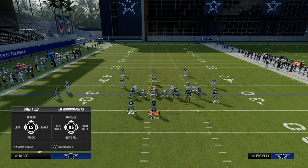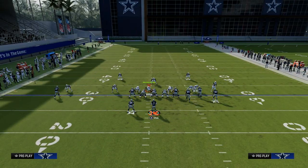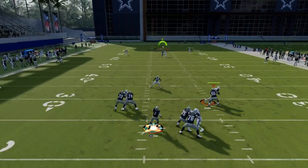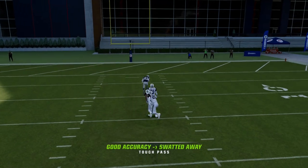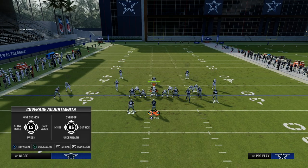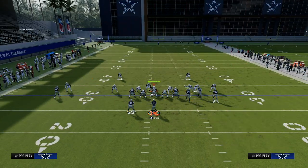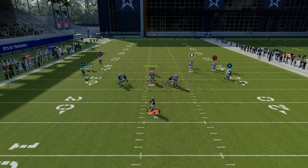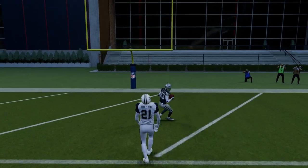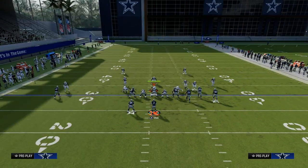As far as cover 2 man goes, this is a defense becoming a little more popular where you have the two deep halves. If they're using outside thirds, this is where I would utilize a streak to the slot receiver. You have a potential option there if they're putting those outside safeties — specifically the deep thirds, which is a pretty popular concept for shade-down man — and you could hit that over the top as well.